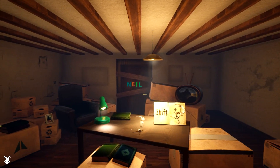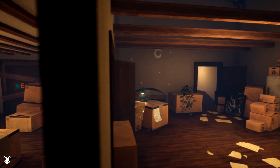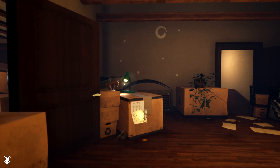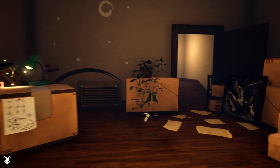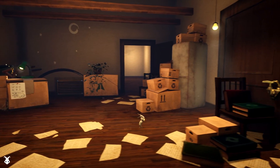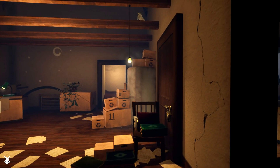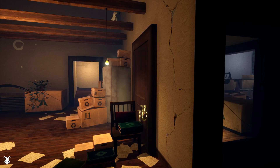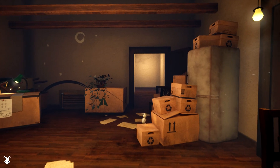It looks like we can run here. We made it into the next room. Oh, there's a key up there. If I can get under that box, maybe I can jump across? Is there something on top of the fridge? There's a top door, so that's probably where I need to use the key. There's something on that beam as well — let's see if we can jump up here.